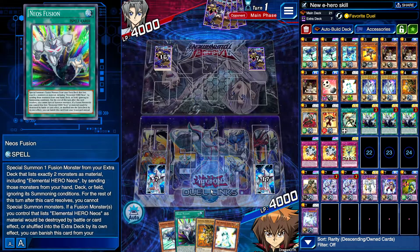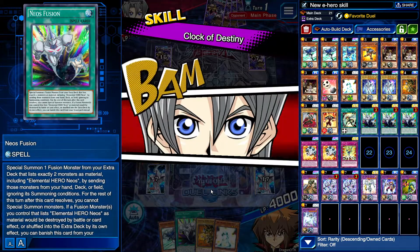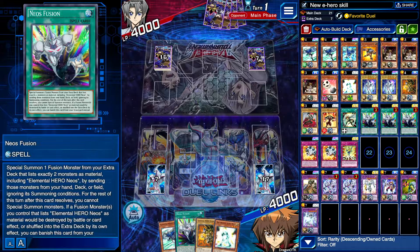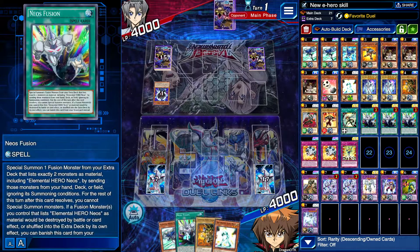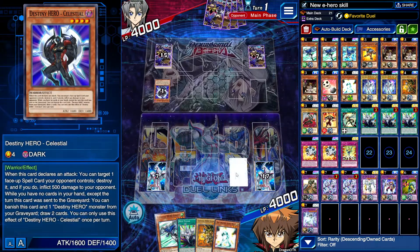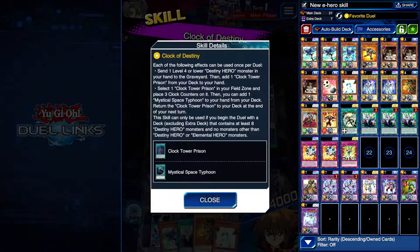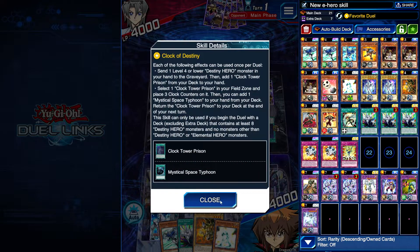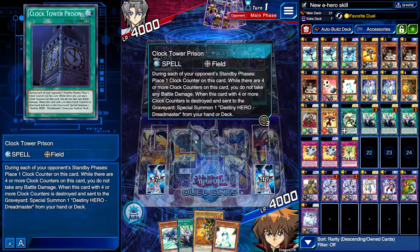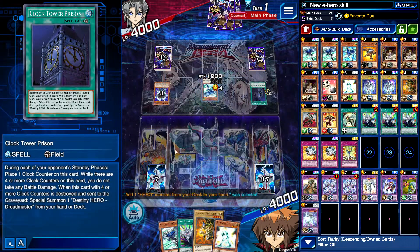A pretty good hand. Clock of Destiny — this is going to be an interesting matchup because it's like Destiny Heroes versus Z-Heroes. Clock Tower Prism — I can destroy the Clock Tower Prism. How does it work again? You place three counters on it, and then during each of your opponent's standby phases you do that.